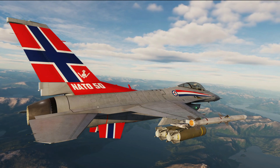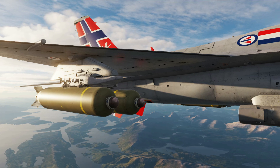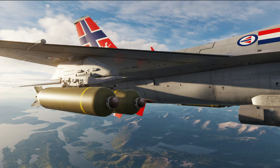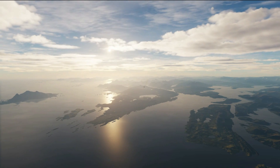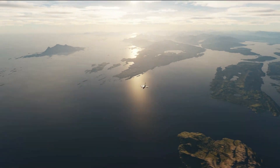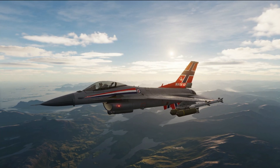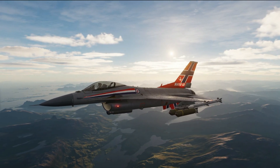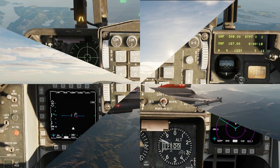We're dropping the CBU-105 version, which dispenses 10 homing anti-tank sub-munitions, as opposed to the CBU-103 version, which drops conventional cluster munitions that are effective against light armour. We'll be dropping two pairs of these bombs, as there are specific actions to take after dropping the first WCMED to ensure a successful drop with the second. As always, useful control bindings will be on screen at the end of the video.